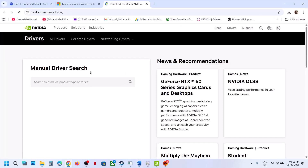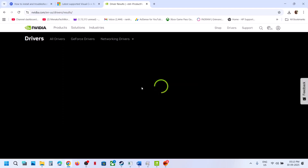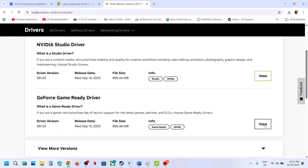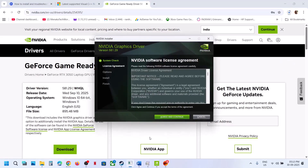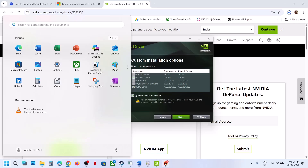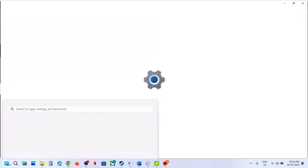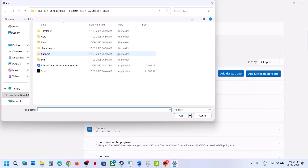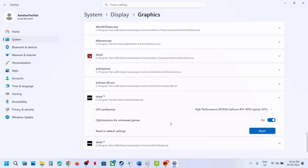The next step is to perform a clean installation of your graphics card driver. If you have an Nvidia card, go to the Nvidia website; if AMD, go to the AMD website. Select your graphics card and operating system, click Find, then download the latest GeForce Game Ready Driver. Run the EXE, click Agree and Continue, select the Custom option, click Next, put a check on 'Perform a clean installation', click Next, and after the installation restart your computer. After the restart, the next step is to run the game on your dedicated graphics card: type 'graphics settings' in Windows search, click Add Desktop App, go to the game installation folder, select the game EXE, and set it to High Performance.